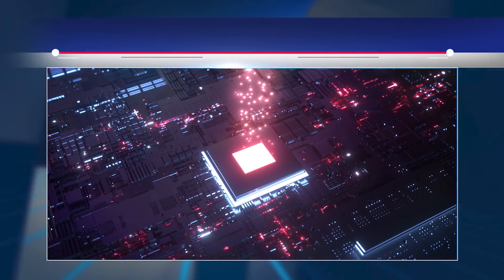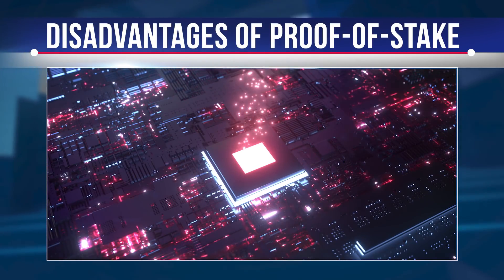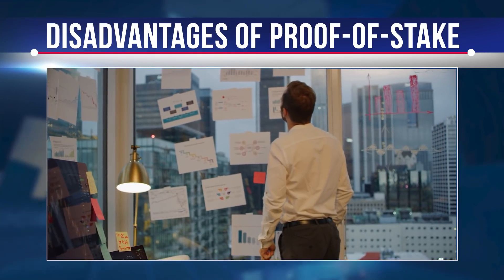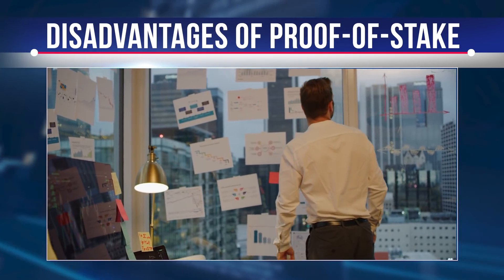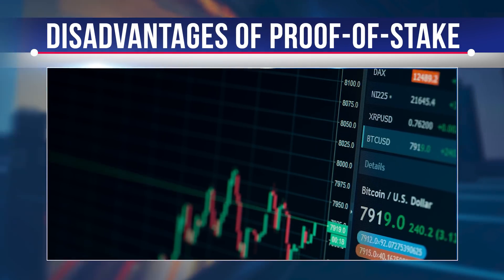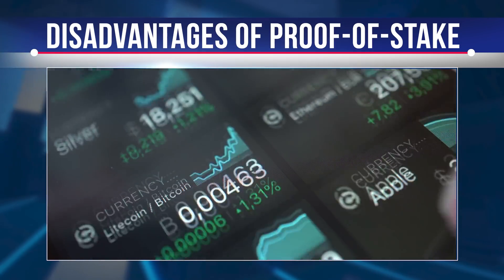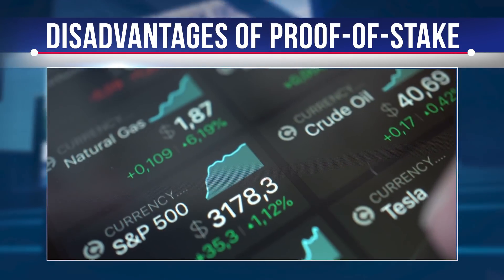There is also the threat of an attack instigated by the largest coin owners. If cryptocurrency is sold cheaply, coins can be bought in large quantities for a relatively small amount of money, gaining control over most assets in the system. This allows attackers to resort to various manipulations, including the possibility of parallel transactions. There may be two users in the system whose parameters turn out to be identical; if blocks are signed at the same time, both will turn out to be correct. Despite the existing disadvantages, the system still has prospects, as the creators are upgrading and working on the bugs.